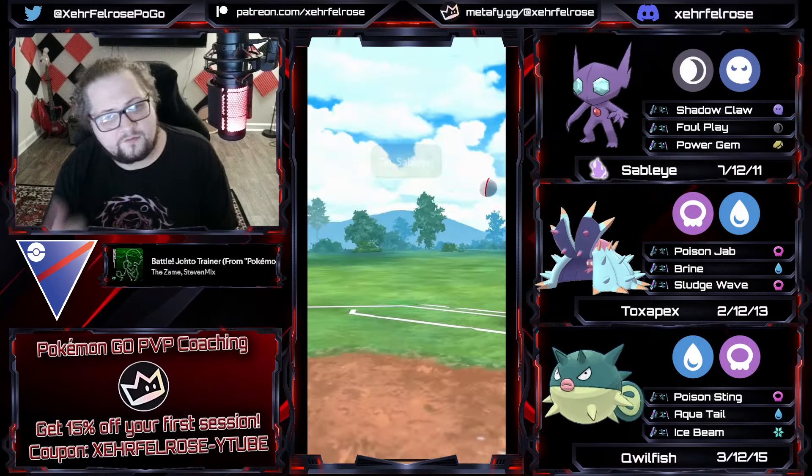We get a decent lead here with Alolan Marowak - shadow Alolan Marowak, the goat himself, to bless us with his presence. We're gonna go for the Foul Play here to try to get a shield. The damage from Fire Spin has been buffed so this matchup is not great, plus the damage from Bone Club. I'm actually gonna let this go and try to go for an aggressive farm down on my Quillfish. The opponent stays in and lets me get this farm down - that might be dangerous because Quillfish's energy is incredibly good. They come in with a Quagsire - I'm not sure why they didn't swap. If they have a ghost type in the back I'm in a bad way, but they had the ghost in the lead.